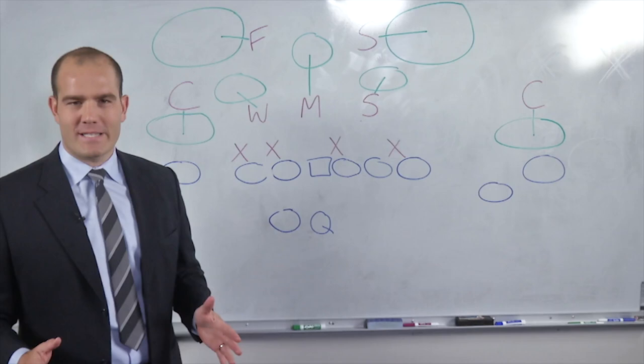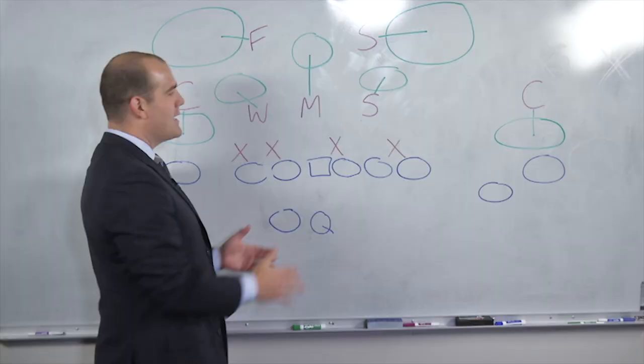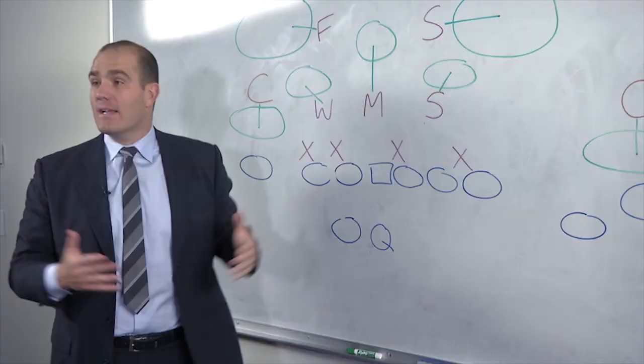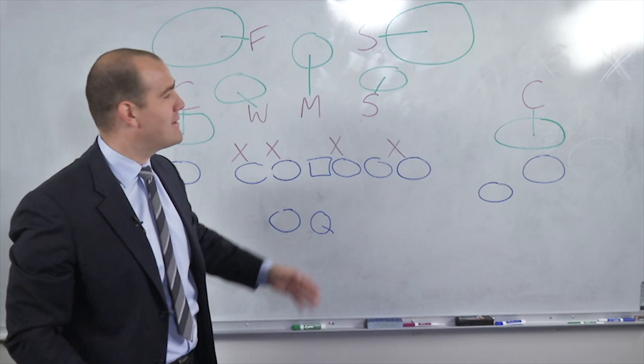We're going to look at the Tampa Two defense that was popularized when Tony Dungy was with the Bucks around the turn of the century. The only real difference from good old-fashioned Cover Two is the middle linebacker — he's always going to open up and swivel his hips to the offensive passing strength, in this case the right side, and run with anything that comes down the seam in the middle of the field. Typically the weakness in Cover Two is the middle of the field, but because the middle linebacker runs with anyone going down the middle, it effectively becomes a Cover Three on the back end.